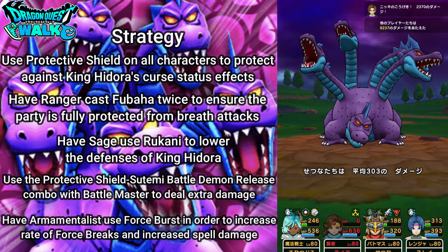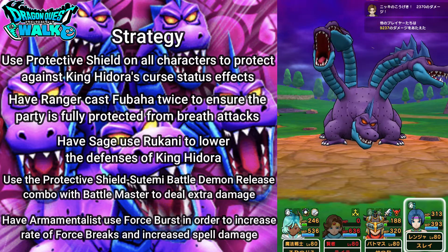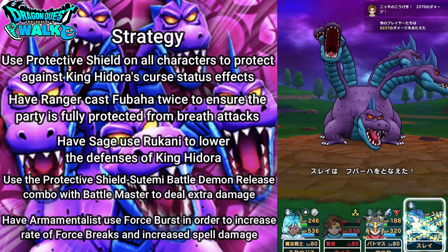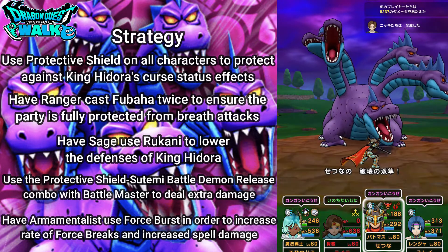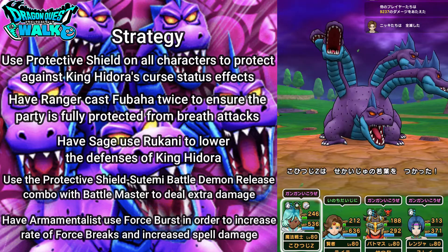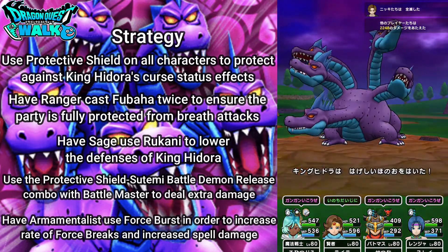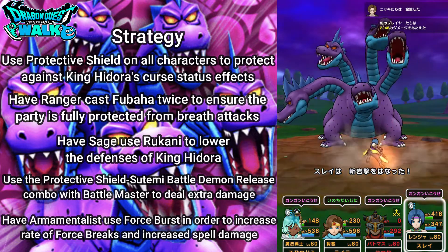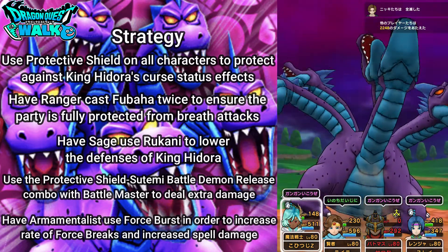I could possibly win it here, but I don't really want to risk it, so I'm going to use Fubaha. My Battle Master is going to attack — let's see what happens. With my Armamentalist, I'm going to resurrect my Sage and have my Sage heal up. Most likely next turn King Hidra will go down. There's Intense Flame. Now my Battle Master is down too. But King Hidra is down — victory!